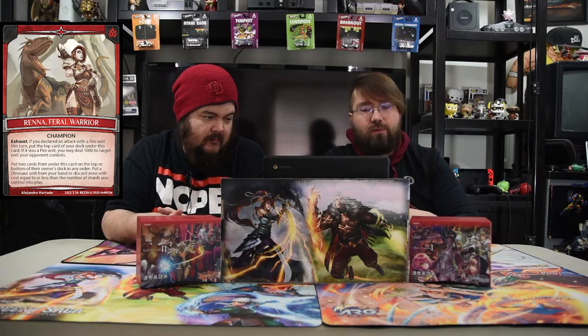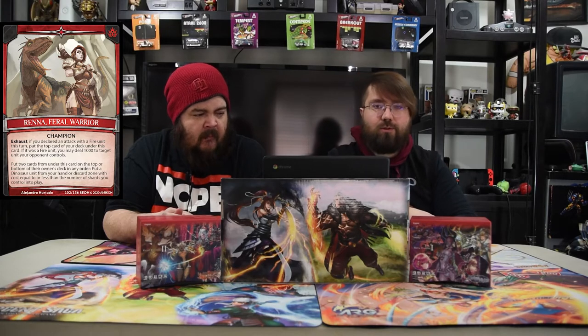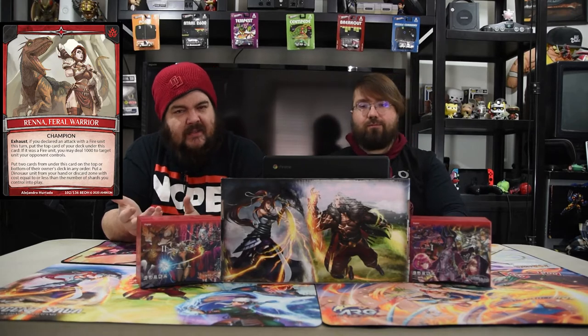This won't trigger too often, but you can put two cards from under the card — from the top or bottom of the owner's deck in any order — and put a dinosaur unit from the hand or discard zone with cost equal to or less than the number of shards you control into play. That only happens twice with two cards, but that's okay. You don't really need to do it — you're mostly using her to kill dudes.